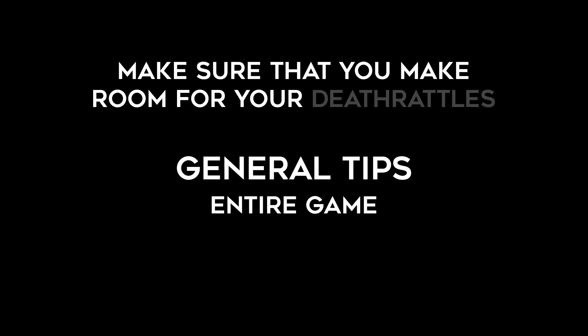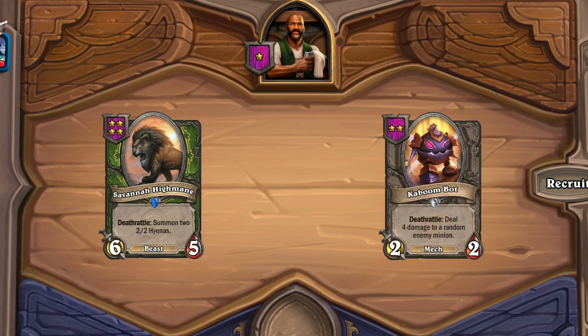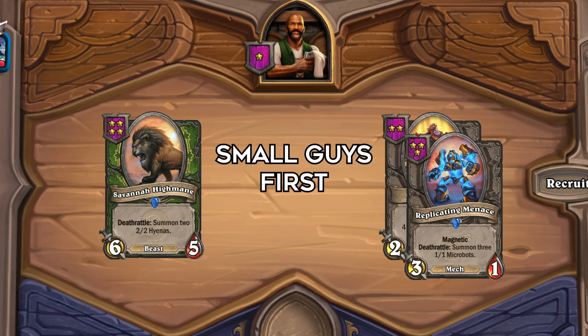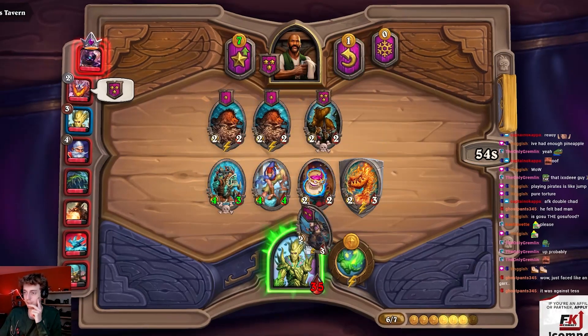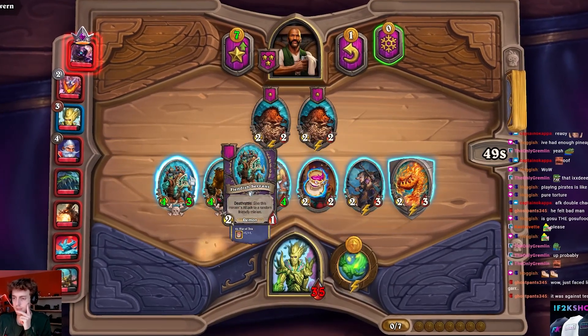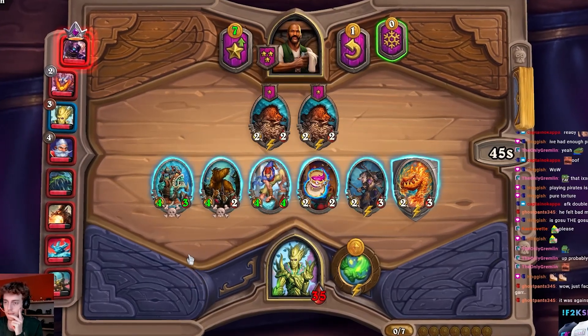Now some general tips to keep in mind during the entire game: make sure that you make room for your death rattles. If you have a taunted mech with a Kangor on there and you want full value, put your small guys first — they're going to die but still give you value so your death rattles go off. I see a lot of people putting their Infested Wolves or their Rat Packs first just to juice up their Hyena but they don't get full value. Try to position in a way that you get maximum value from all the death rattles on your board.